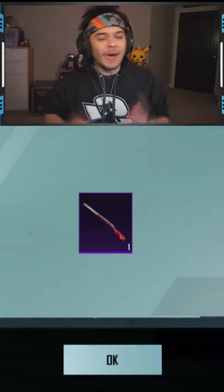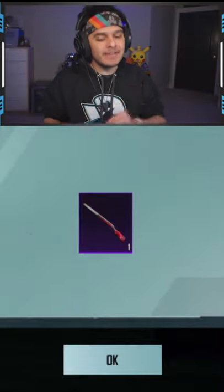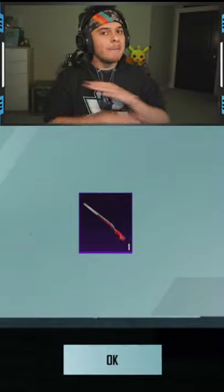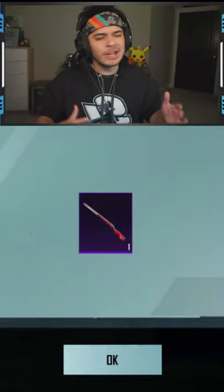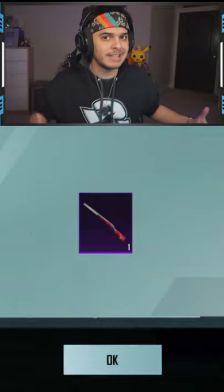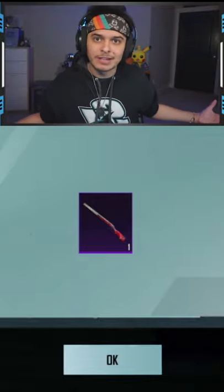Just remember when purchasing these skins, there are a 7 day, 30 day, and then permanent option when you can purchase them. Make sure you guys get the permanent option. Don't get the 7 days or 30 days — it's a waste of silver fragments. Just save up and then get the permanent skin, and then you're getting a permanent skin for free. Pretty easy.